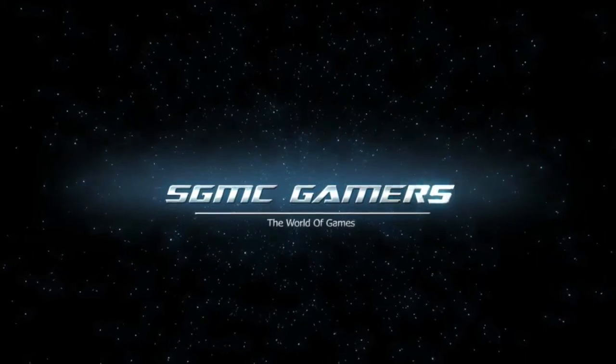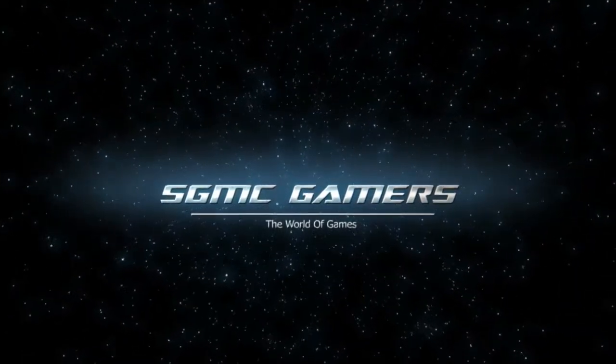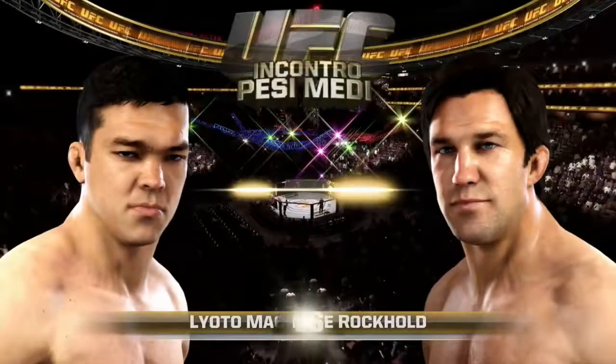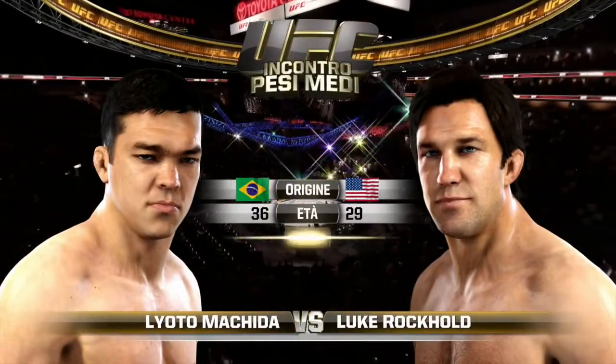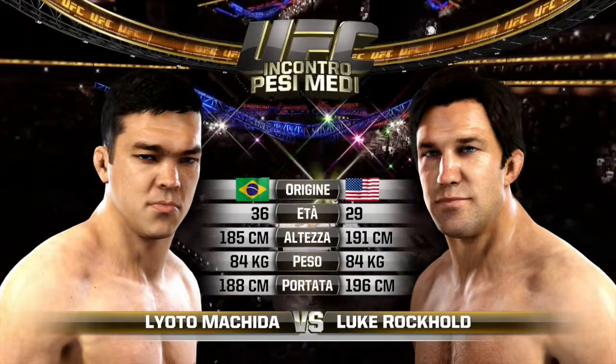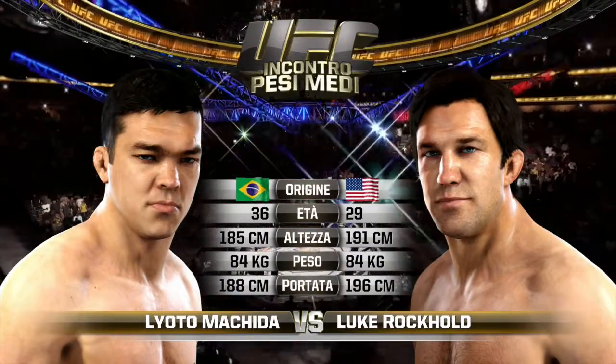The end of the take for this middleweight fight. Rockhold is 29, Machida is 36. Rockhold is 2 inches taller and will have a 3 inch reach advantage.